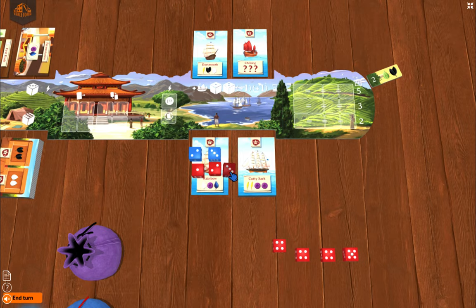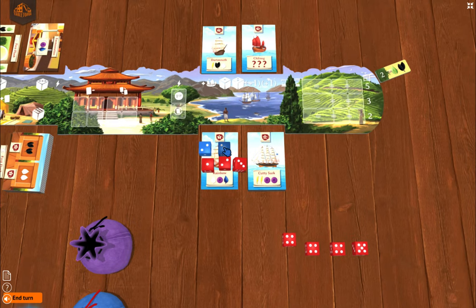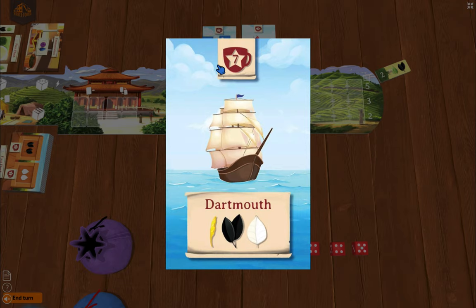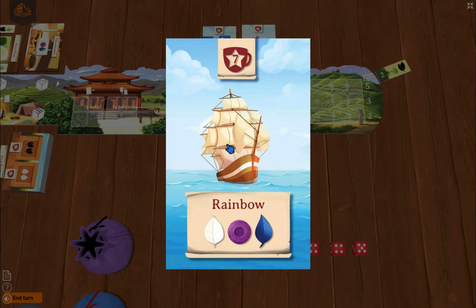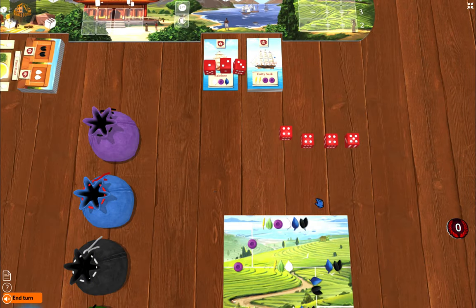Connie's outbid me on the rainbow, so I'm going to go to a different boat. You just take your dice and put them over here. Knowing I'm the black tea player, the Dartmouth has a black tea, so I'd be satisfied with that card. You're allowed to play up to four dice on a boat, and the higher consecutive sequence always wins. These resolve at the end of the round, and the cards will pop into the top part of your board — there are three slots for those.